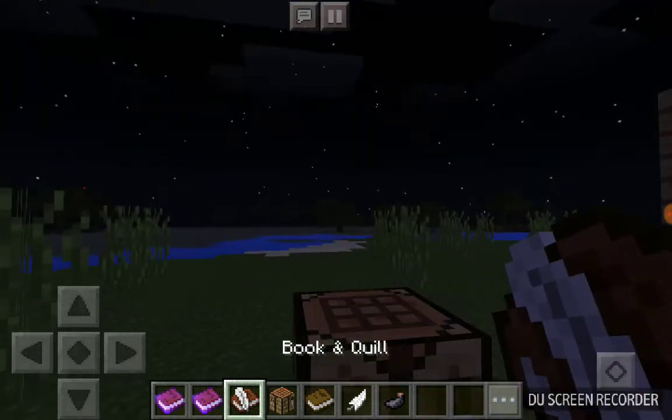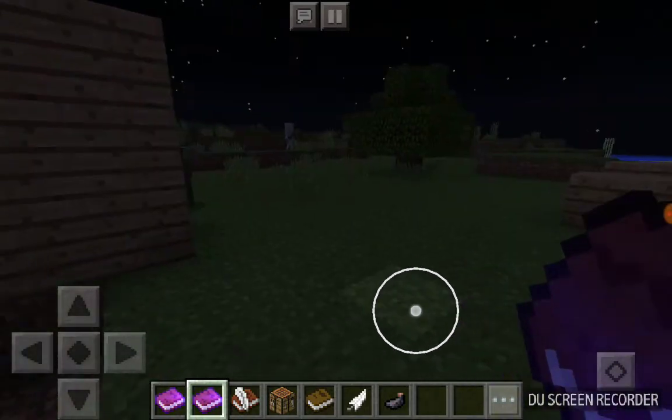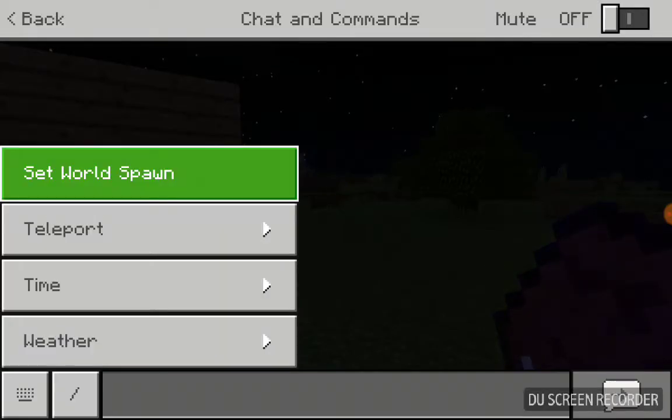And when you tap on it, this just says 'Book and Quill'. It says the name of your book there, like 'Minecraft Life'. And if I just very quickly sign today.